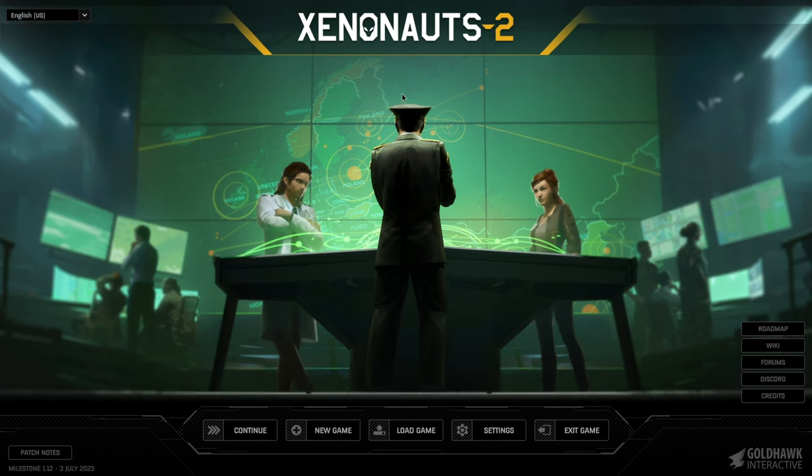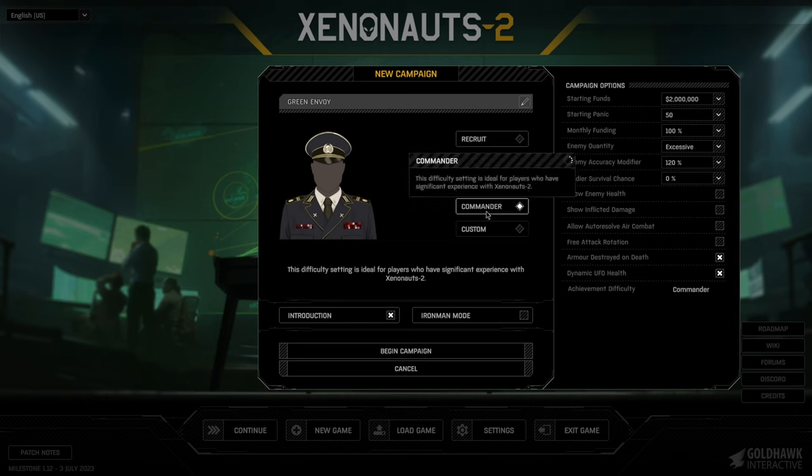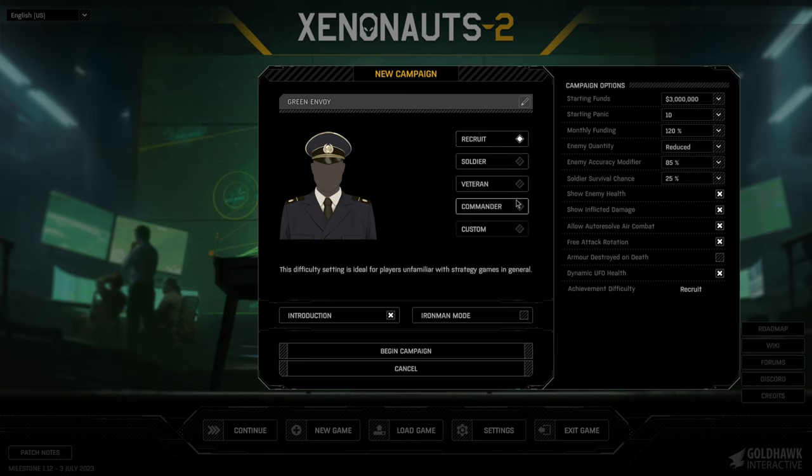Without further ado, let's see what Xenonauts 2 is all about. Right off the bat we can start a campaign as a recruit or as a soldier, and you can see all the different starting settings. The higher we go on difficulty, the lower the official starting funds. The highest we can go at the beginning is Commander, which seems to have the highest settings — 2 million starting funds compared to 3 million on lower difficulties.